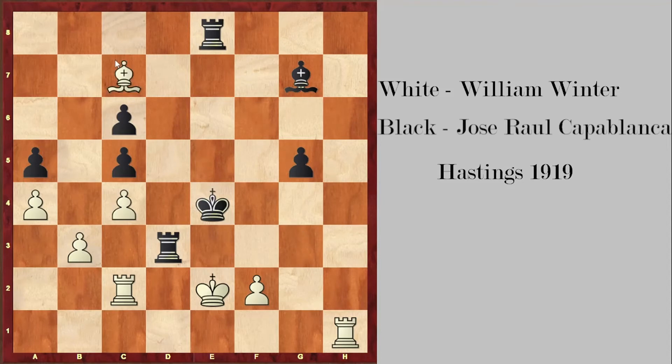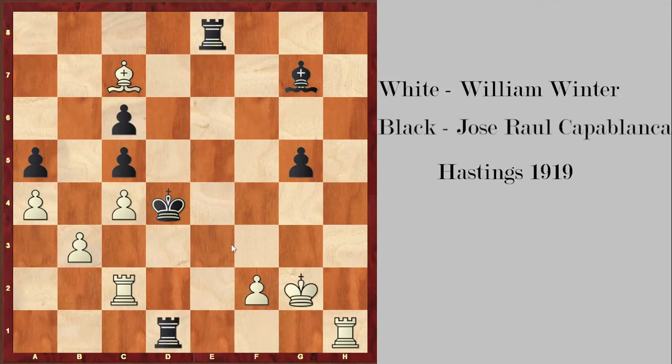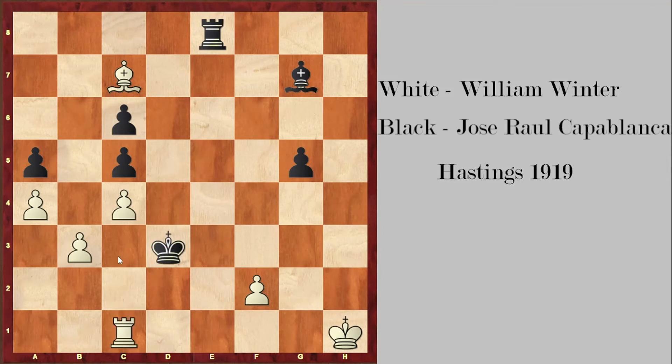The bishop finally gets out to c7, but it doesn't help white at all because king d4 check — king has to go to f1, and now rook d1, take rooks, and now king d3. After rook c1, not allowing king c3 or king c2, black has bishop c3, defending the pawn and also wanting to go king d2, king c2, and capture these pawns on the queenside. Even if white gets the g5 pawn, it's too slow because black will capture those three pawns and start pushing the a-pawn towards queening.